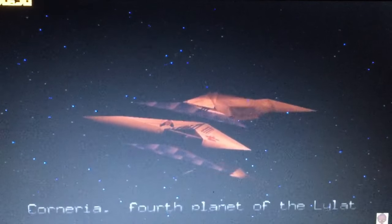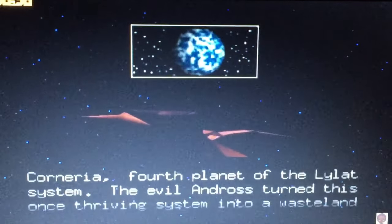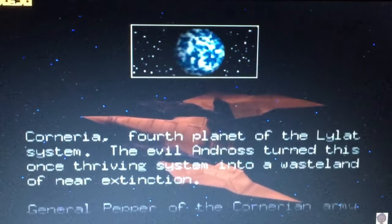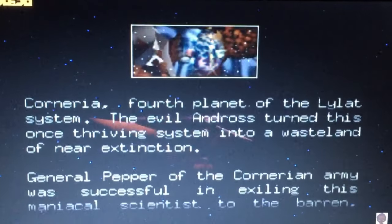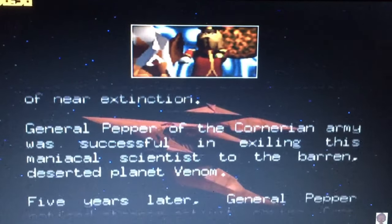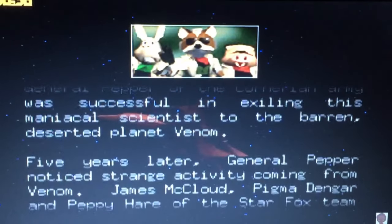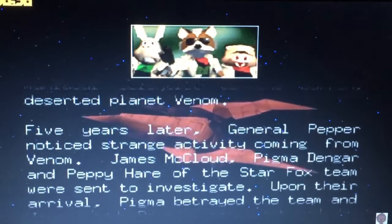And this game — the difference between it and the original Star Fox is that it's more elaborate. This is the intro of the game, set in the 4th planet of the Lylat system. The evil Andross tore the Cornerian system apart, and I'm just going to let you read the intro — it shows how the Lylat Wars really began.